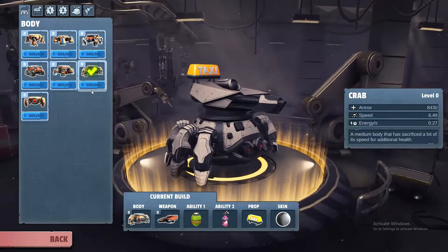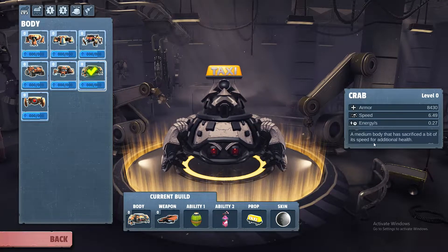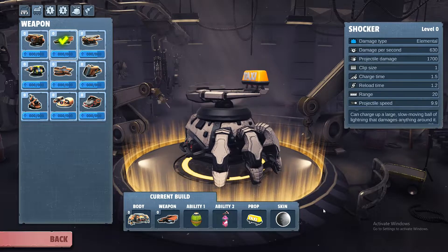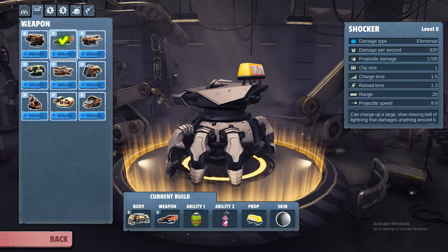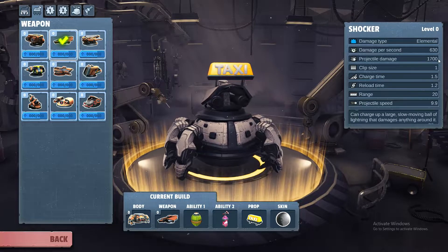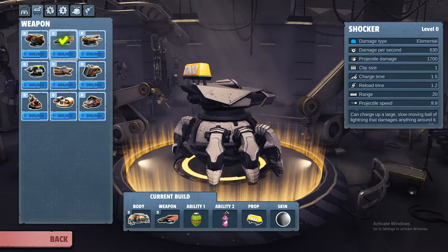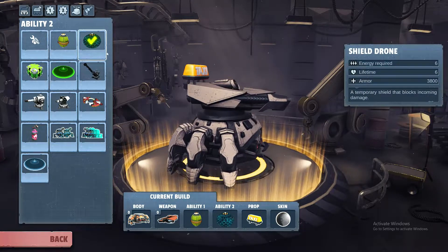Let me give you a quick overview of my little dude. I've got the crab legs — a good mix. Medium body. It sacrifices a little bit of its speed for additional health. I'm rocking currently the Shocker because it's my favorite. It gives a wide range of attack, and if they stay in your field, it does a fair amount of damage. If you look at projectile damage — 17. So if you hit them with that center ball and then the damage per second, if you catch them running, you can really beat them down. I used a grenade, which has been huge. I've been using the speed boost, but I think I'm going to go to the shield drone now.